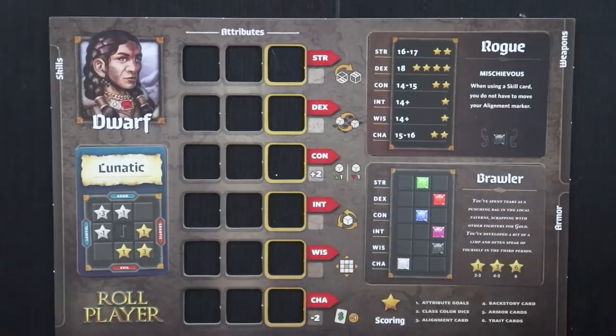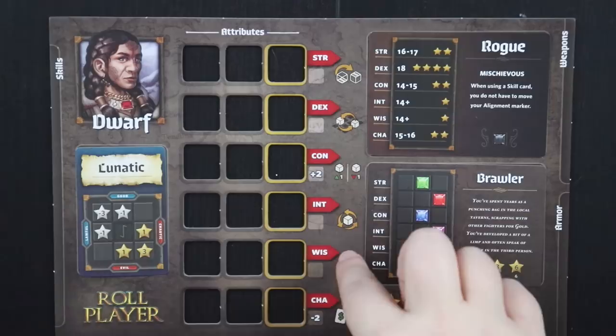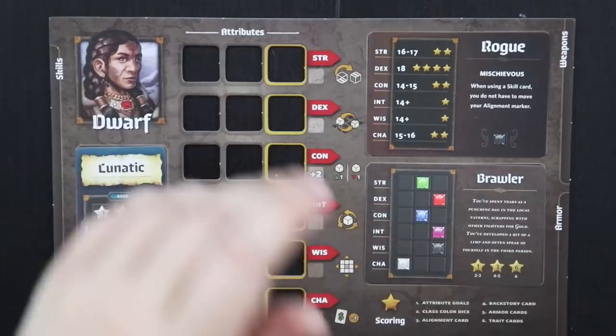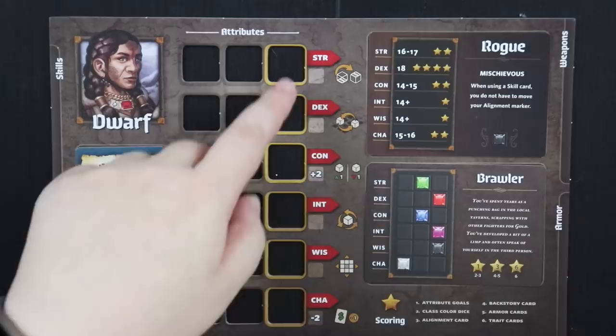There are little special things about my race that make this easier or harder. My constitution as a dwarf gets a plus two modifier, and my charisma is going to get a minus two. Each of these rows also has a special action. Every time I place a die in these rows during gameplay, I can perform the action on that row. If I put a die in the strength row, I can flip a die to its opposite face — a one becomes a six, a two becomes a five. Dexterity allows you to change the location of any two dice that you've placed.